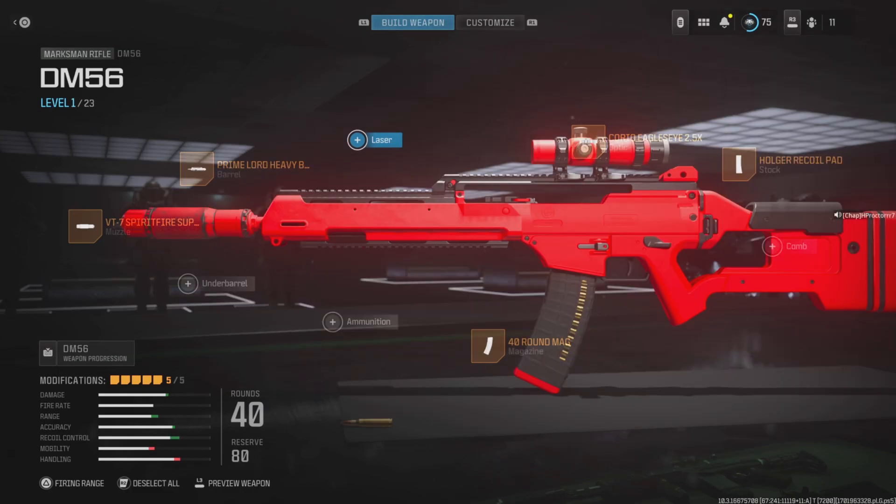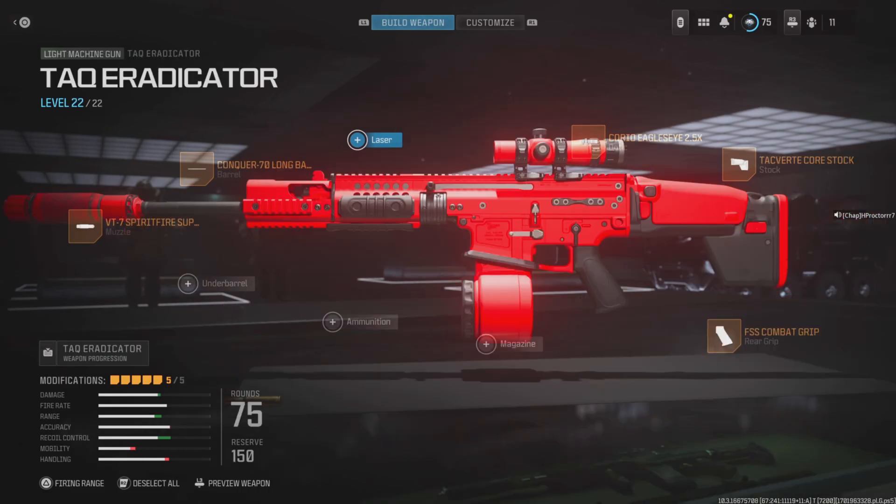Now the DM-56 — this marksman rifle absolutely slaps and you'll see a lot of streamers using it. There are a few different builds going around but this one feels good. You've got the VT7 Spitfire Suppressor, Prime Lord Heavy Barrel, Corio Eagle's Eye 2.5 optic, Holger Recoil Pad, and the 40 Round Mag. You can tap it quite a lot — it reminds me of the DMR from old Warzone. It feels really good, quite accurate, and only takes a few shots to kill.